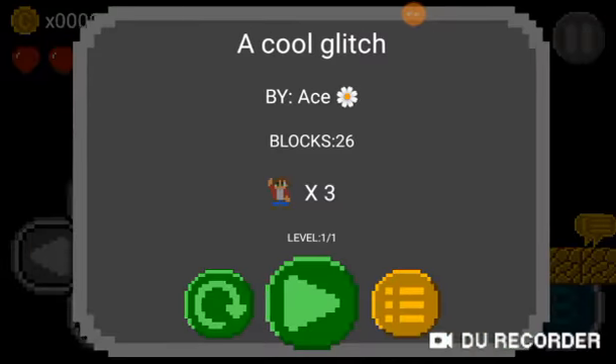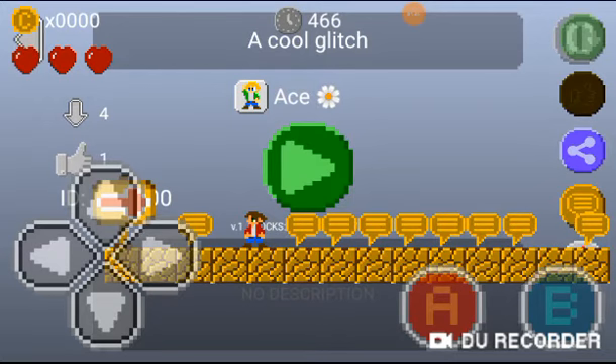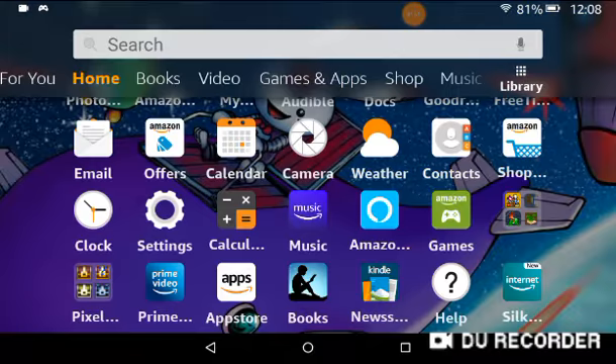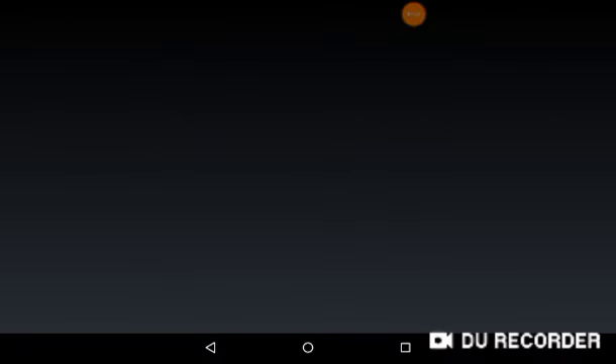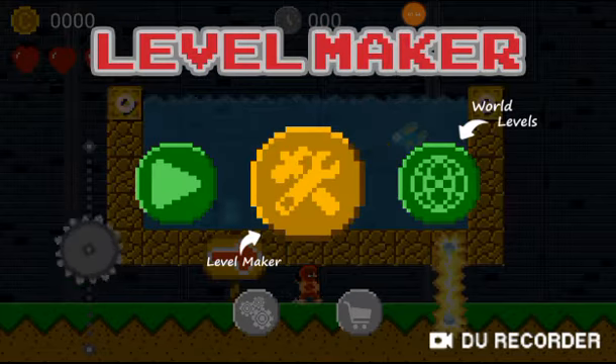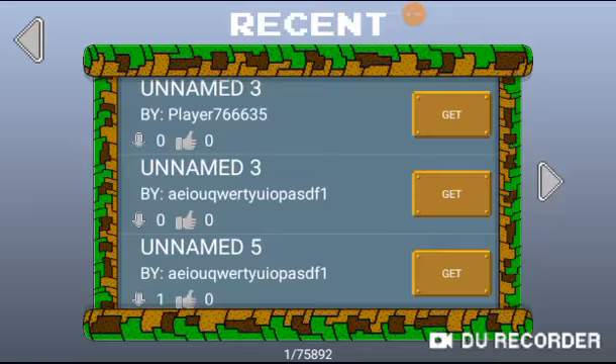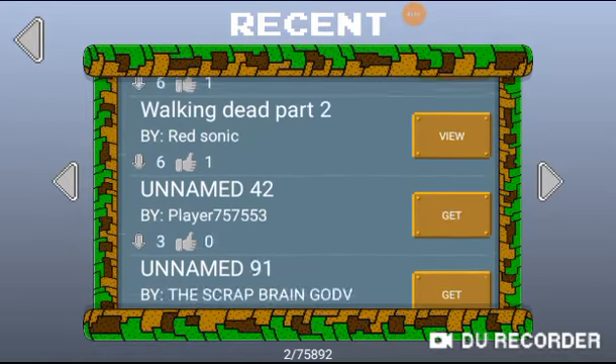I probably did it too fast, so let me show you how to do it. Oh, the music's still playing. Let me just press back. I kind of saw it work. It's going to exit out the game sometimes, so I'm going to have to press back. Because it's like two layers of the game at once — because I probably did it too fast.